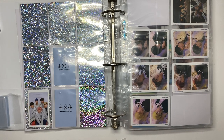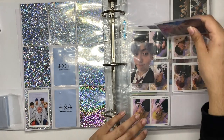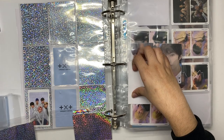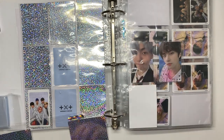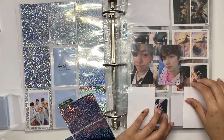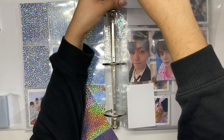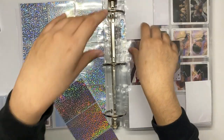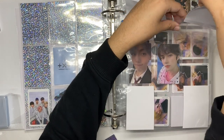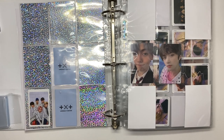For this set I have Soobin and Beomgyu — I'm gonna become a Beomgyu supremacist or something at this point. These are super cute, I love this concept — I think it's my favorite out of the three. I can definitely buy Taehyun and Hyunjin/Kai on Mercari, so I'm not worried about that. I'm just really upset that our group order didn't pull any Yeonjun photocards at all — maybe like one — and there were already a bunch of people who wanted him.